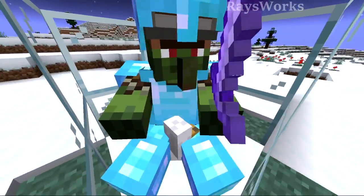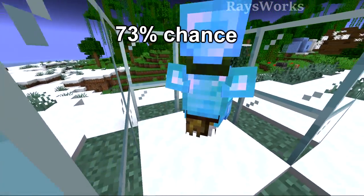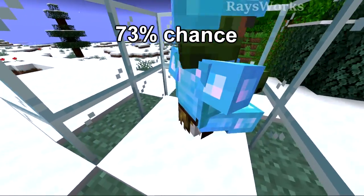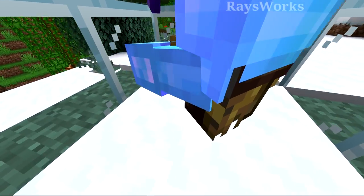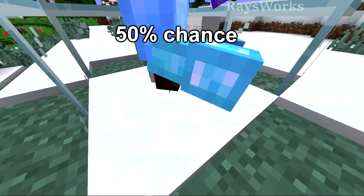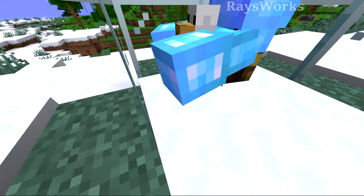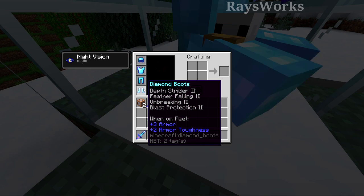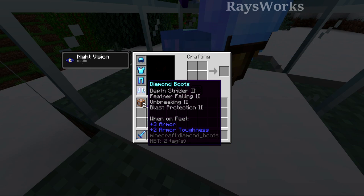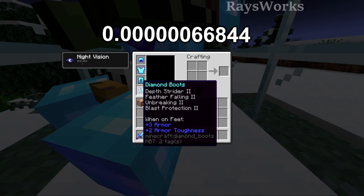Whatever armor type it puts on will be the same across all pieces. So if it chooses diamond, it then chooses how many pieces to put on the mob, with 4 being the rarest at around 73%. The game starts at the boots and asks whether they should be enchanted — 50% chance of yes. The actual enchantment is equivalent to level 22 in an enchanting table. Since we want the rarest mob, we want the rarest enchantments in the rarest order: the rarest boot combination is Depth Strider 2, Feather Falling 2, Unbreaking 2, and Blast Protection 2.